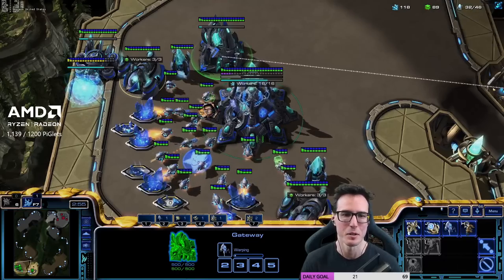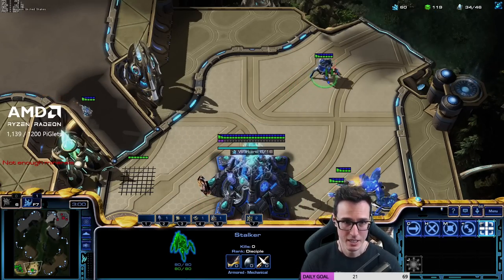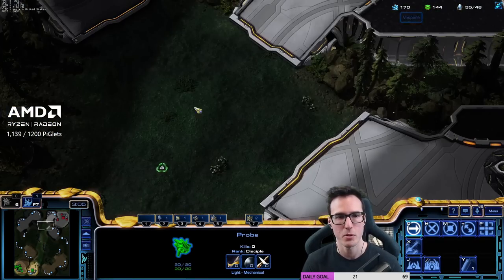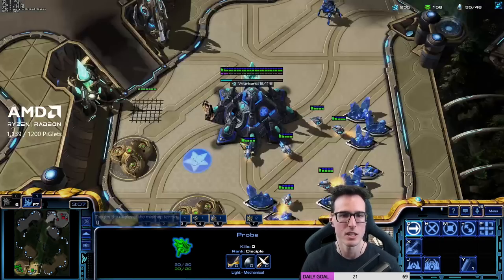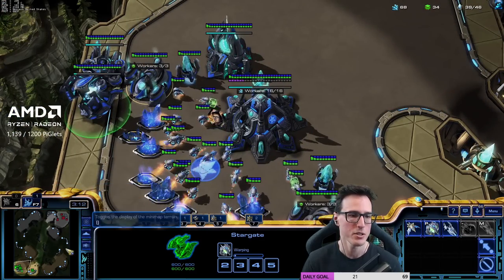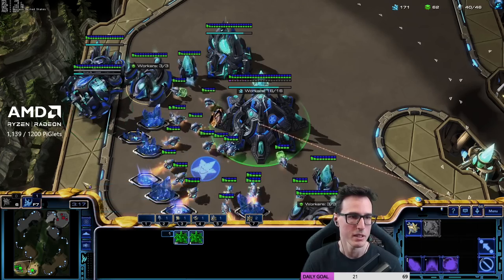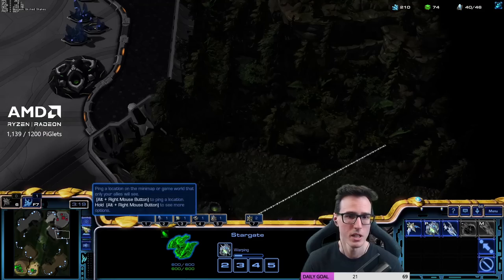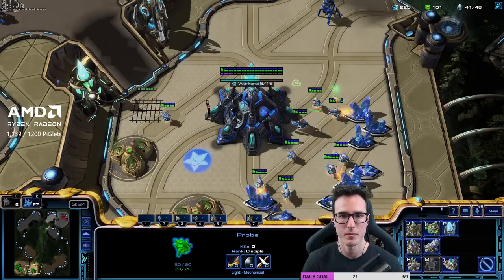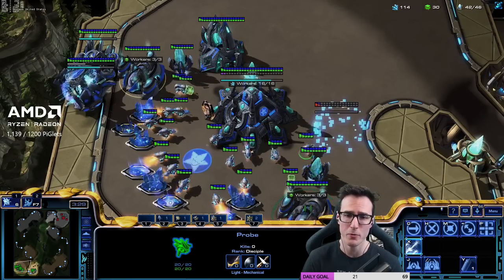We're going to pull one off gas and rally down to our natural. We want to chrono boost, chrono boost at this stage. Then our next chrono boost energy we can use on the oracle when it comes out. If you want to only do one chrono boost, that's okay, and you'll actually be able to chrono boost the oracle when it starts. But hey, we're talking about options — this is meant to be a beginner build. Let's slow it down a little bit. Normally we'd have a probe scout seeing if they've expanded. We're going to use the mini map to rally the oracle.